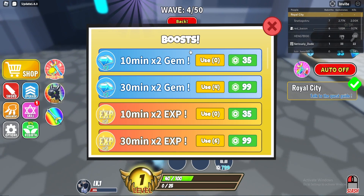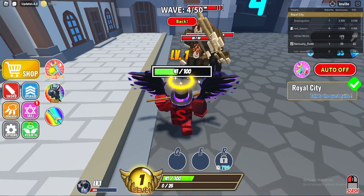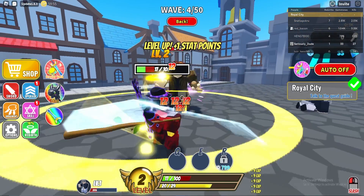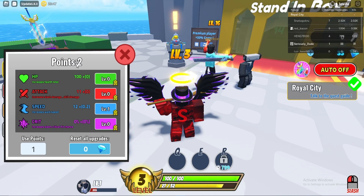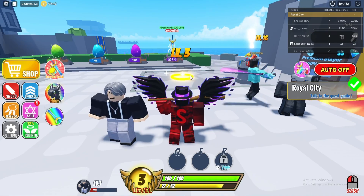If you go to your shop, you'll be able to use all your boosts. I'll go ahead and use one of these double XP boosts right here, and now start taking all these guys out to get my double XP. Go ahead and upgrade, throw on some more HP so I don't die as quickly. That's all the working codes here in Sword Warriors.